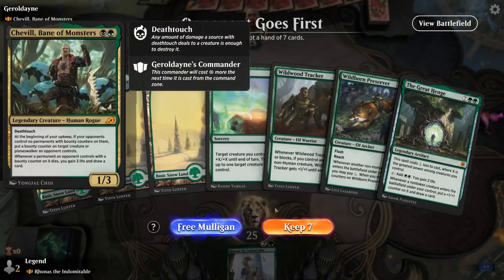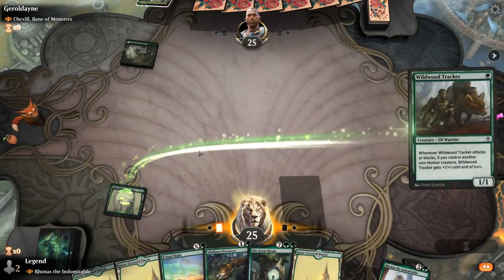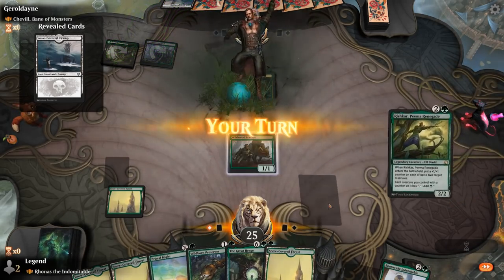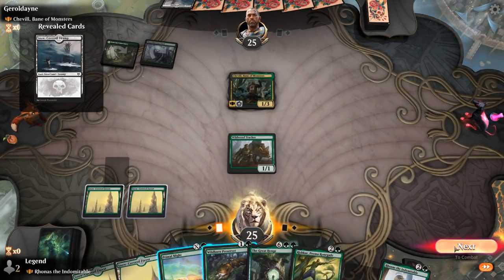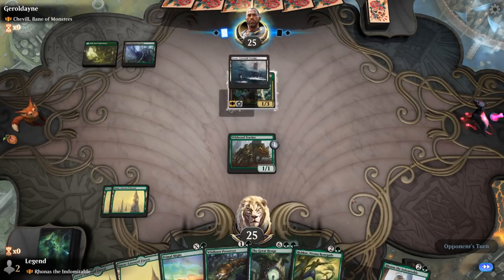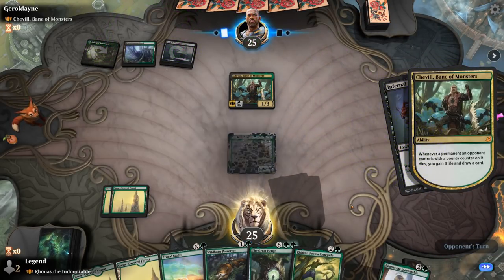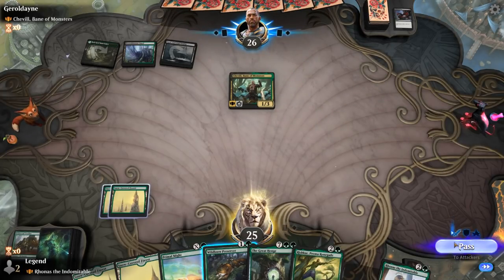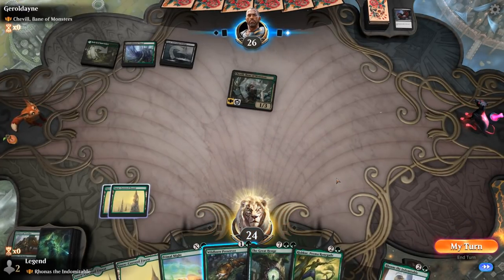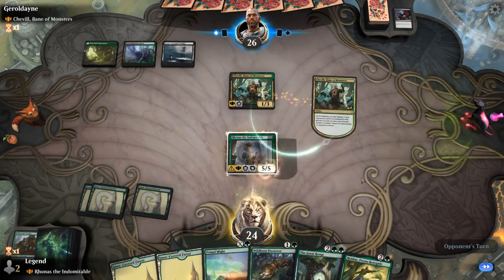We're on the draw facing Shessra, a black-green Deathtouch deck, so we can expect a lot of removal. It's going to be the fight of the Deathtouch commanders. We've got an excellent plan against Shessra: play our indestructible commander, play Great Henge, and get a ton of card advantage. Primal Might can potentially deal with their commander at some point. For now, just passing. Can Flash in Preserver end of turn if I want to, although I might want to wait to play Rhonas first. This could be painful if our opponent has a sacrifice effect to get our commander.